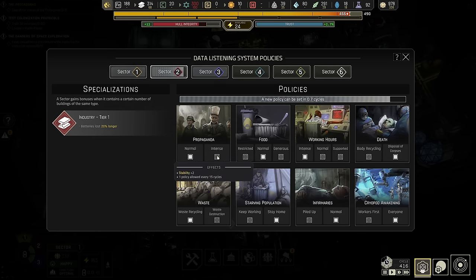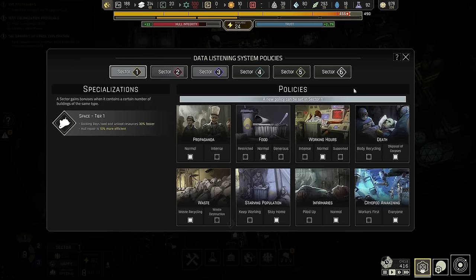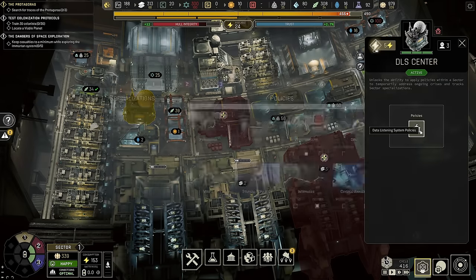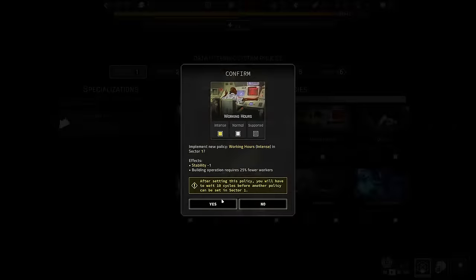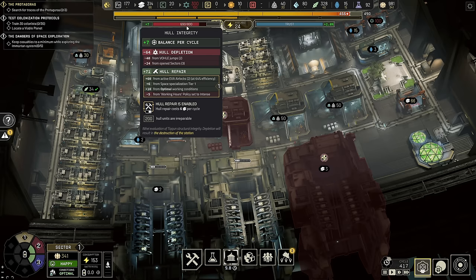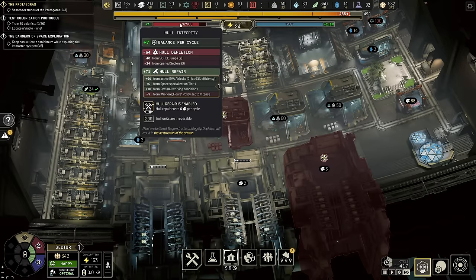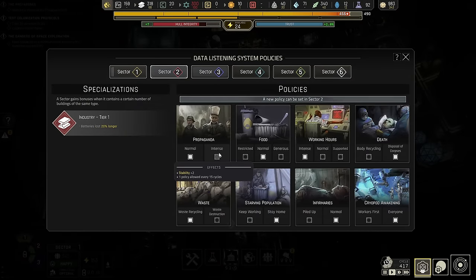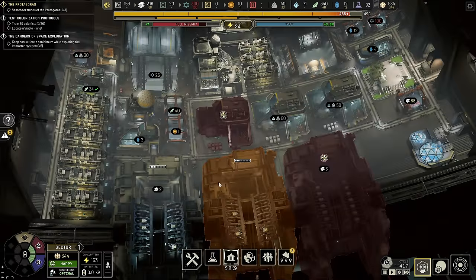Sector two needed intense work hours based on a cooldown, and you need waste recycling. You can have happiness plus three in this sector. We're going to go with saving some workers — yes, we do lose five from the sector when it comes to hull repair for the working hours policy set to intense, but it's net positive no matter what. New policy for sector two: propaganda. Make them happy too.